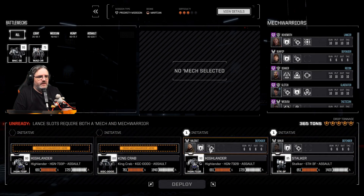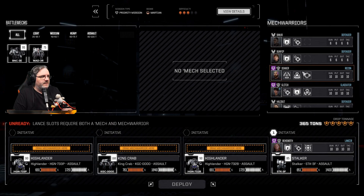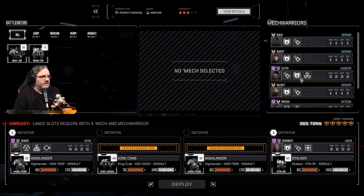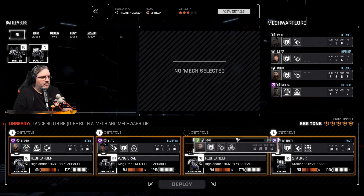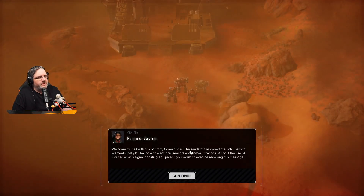Medusa, Bunny, Banjo — definitely going to need the better-skilled pilots for this one. Martian biome, that explains the need for cooling. Welcome to the badlands of Itrim — the sands of this desert are rich in exotic elements that play havoc with electrical sensors and communications.